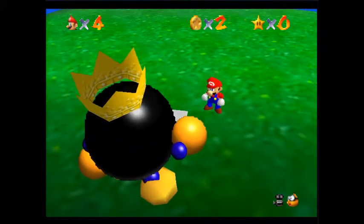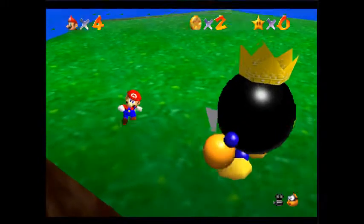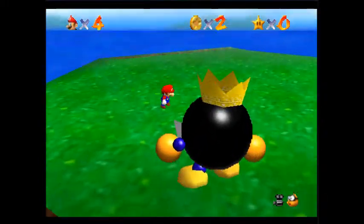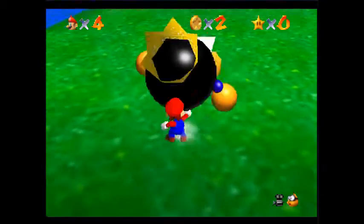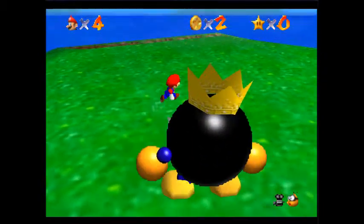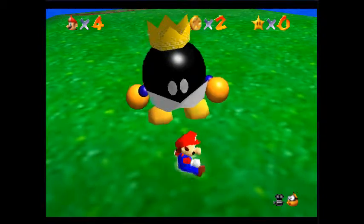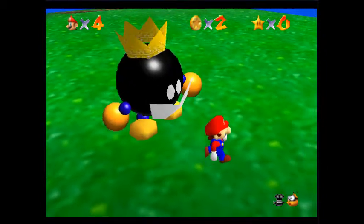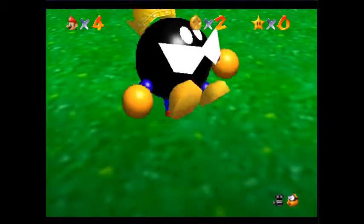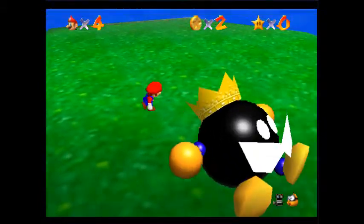Oh my gosh, I can't help my voice like that. Okay, here we go. This is probably one of the easiest first bosses ever. Basically what you do: run behind, grab him, throw — that's it. He's going to try to follow me for a while, but pretty soon you'll just be able to jump behind like that, grab, and throw. Lather, rinse, repeat — three times.